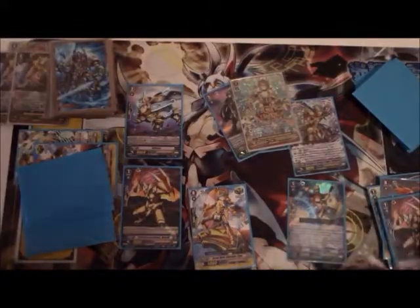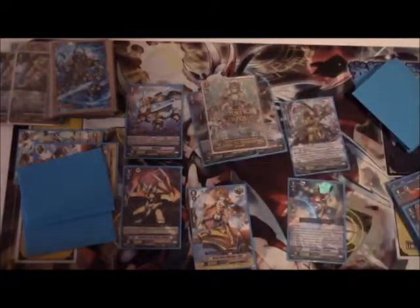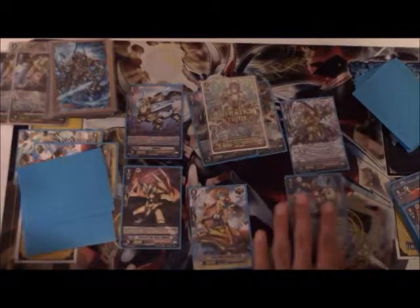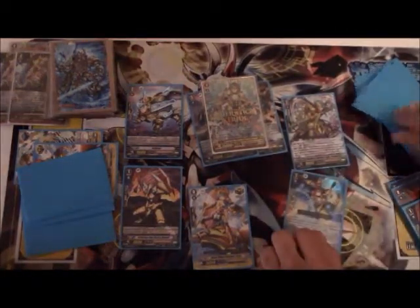One, two, three, four, five, six — we're going to soul blast them. Now, all the rearguards gain 15k, your vanguard gains 75k, and your knight is active. Not only that, at the end of the turn you will get a card back to your hand, which will be Lavinia. You will at least get three crunch in hand.